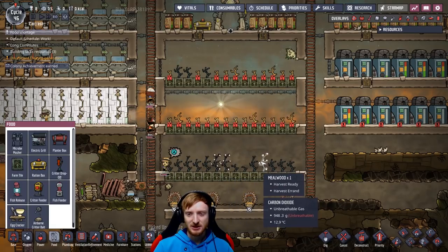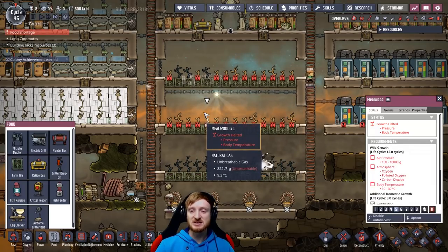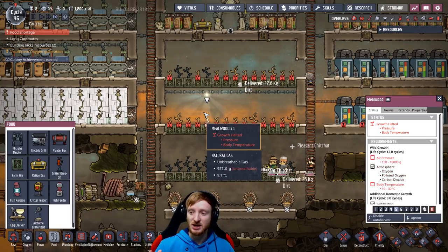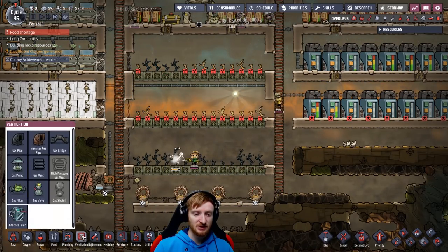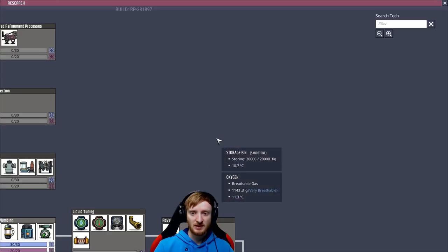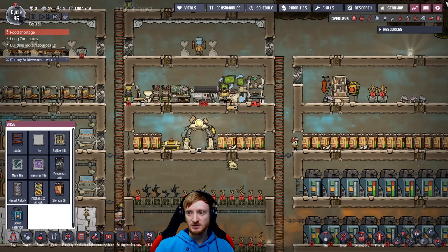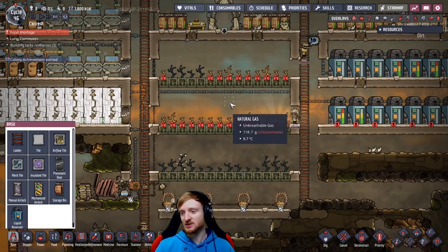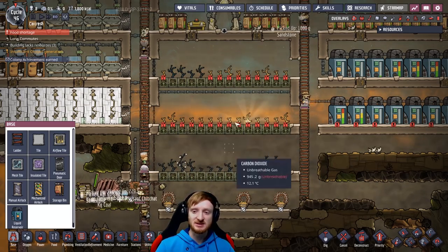We can harvest these guys now so I think we're fine. One problem that we do have is the natural gas here — because of this natural gas, these guys can't grow. They need either oxygen, polluted oxygen, or carbon dioxide, so they can't grow when there's natural gas around. We kind of have to get rid of that. We need gas reservoirs — once we've got that we can suck the natural gas out of our atmosphere and then have carbon dioxide or oxygen around here so these guys can actually grow again.